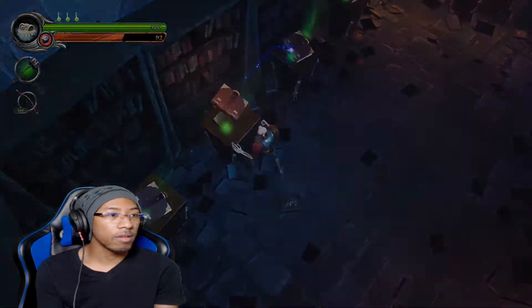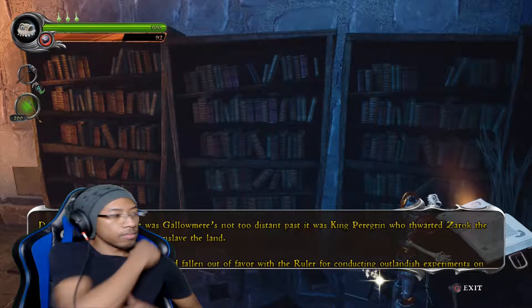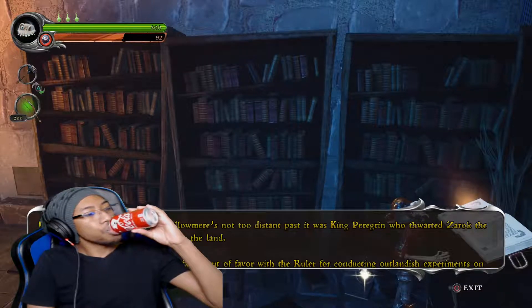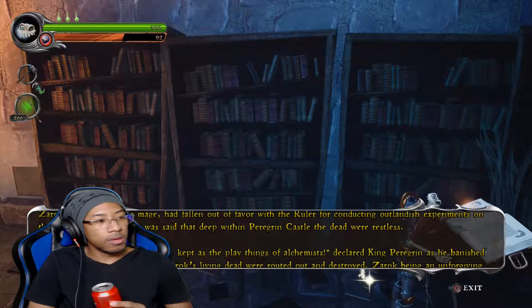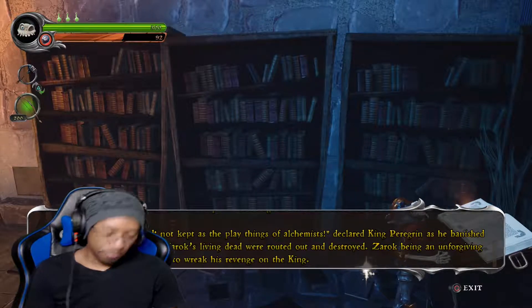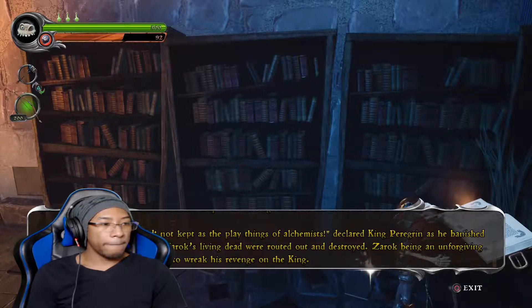I'm also looking for a crucifix. Let's go in order here. History of Galamere volume one: During a time, it was King Peregrine who thwarted Xeroc the Necromancer and his plan to enslave the land. Xeroc, once the king's mage, had fallen out of favor with the ruler for conducting outlandish experiments on the bodies of the dead. The dead are to be honored — declared King Peregrine as he banished Xeroc from the castle. All of Xeroc's living dead were routed out and destroyed. Xeroc, being an unforgiving soul, went into hiding and vowed to wreak his revenge on the king.